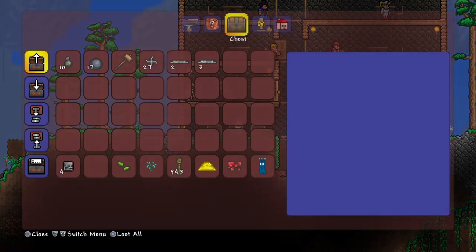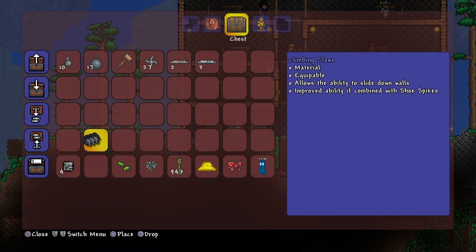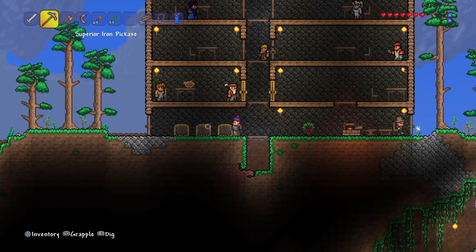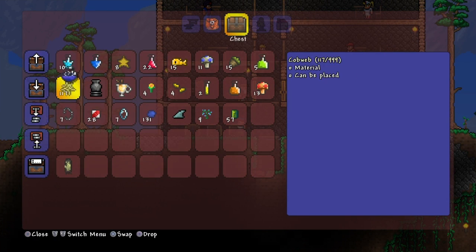This guy is a right pain — always happens when you need to use something and these guys are always standing there, just trying to help with something you really don't need.